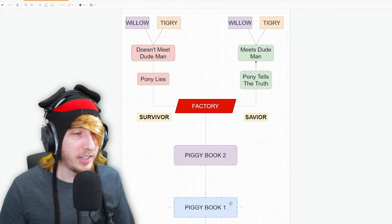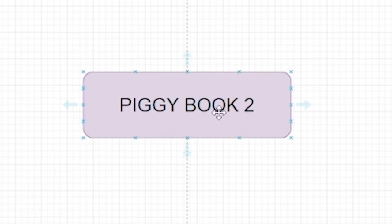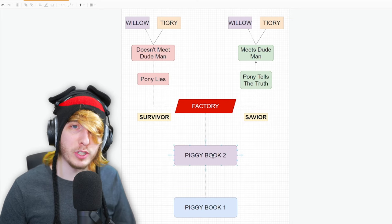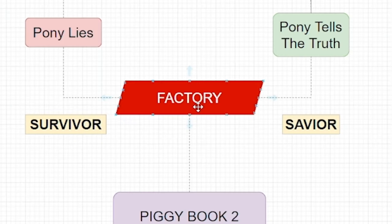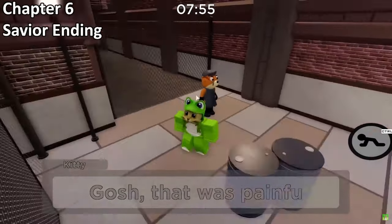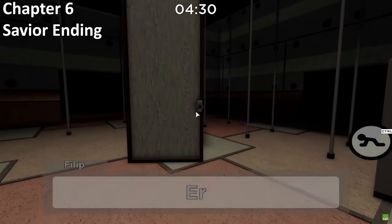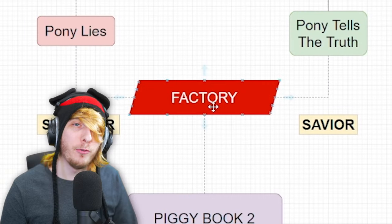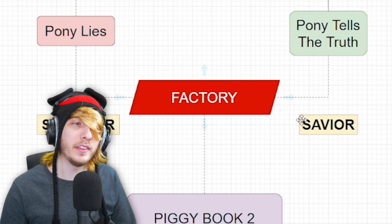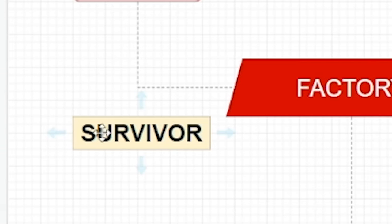So how it works is like this: down here we have Piggy Book 1. You play Piggy Book 1, it moves on to Piggy Book 2 in a straight path, a straight timeline. Then Piggy Book 2 moves in a straight timeline until we reach the Factory, Chapter 6. In Chapter 6, the Factory, we make a big choice - whether we save all of Willow's fellow TSP members, or whether we don't save them. If we save them all, this brings us on the savior path. If we don't save them all, it takes us on the survivor path.